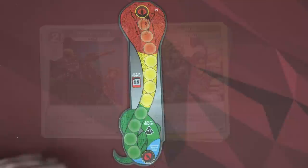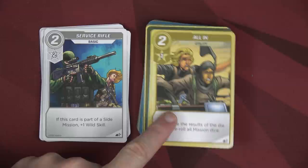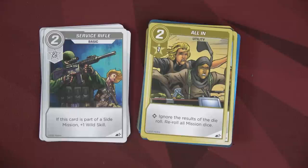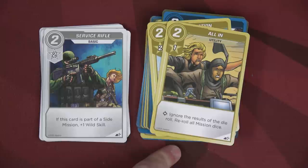Finally, we set up our main deck. First make sure all service rifles are set aside — you can always purchase those for two recruit. Then the rest of the cards not in player decks go into the main deck; no zero-recruit starter cards in here. There are different transports, Joes, utilities, and gears. I'll shuffle this up and reveal six cards available for purchase, plus the service rifles. With that, I think we're ready to start the game.